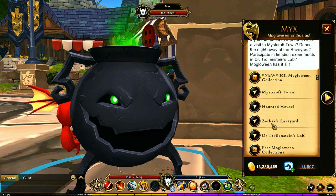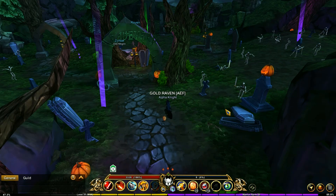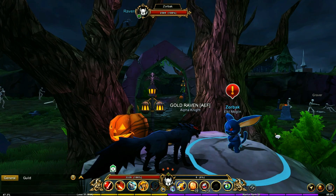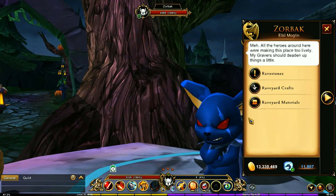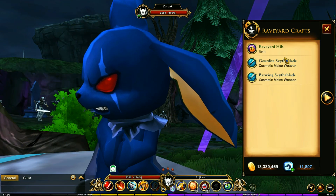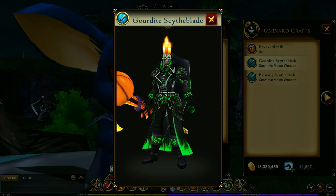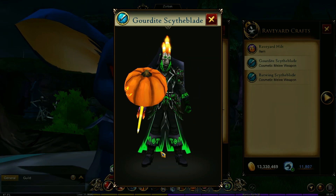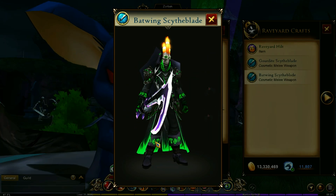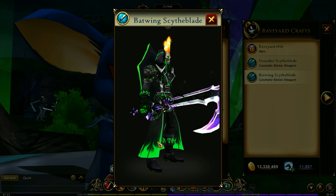Now let's check out some of these locations. First, we're going to go to Zorbak's Rave Yard. As you can see, Rave Yard is a perfect name for this place. You're going to find Zorbak right here; you can talk to him and you've got the Rave Yard crafts. In here, you have the Gordite Scythe Blade and the Batwing Scythe Blade with a little bat flying around it.